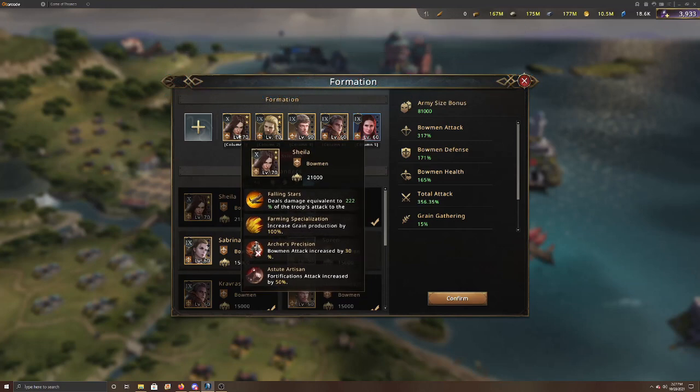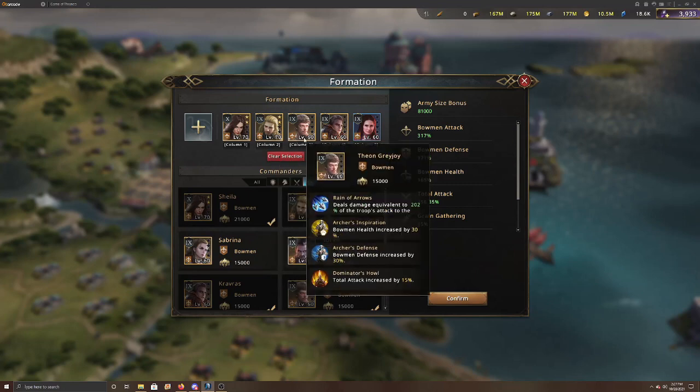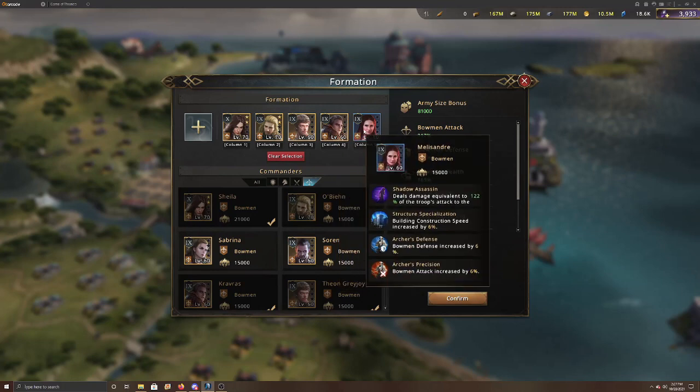Sheila gives you 66% bow attack. Obeen gives 48% bow attack. Theon gives 81.4% attack in general because he also provides total attack, plus 48% bow health and bow defense — he's probably one of the better stat commanders for this build. Krav Ross gives 66% attack, and Melisandra gives 84% attack and 48% defense, putting her right up there with Theon.